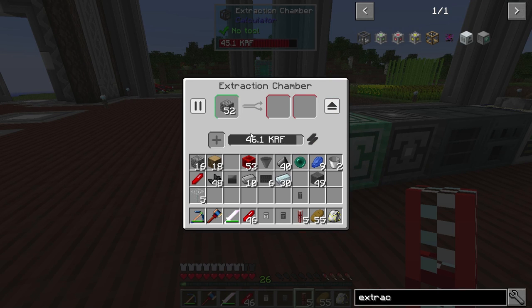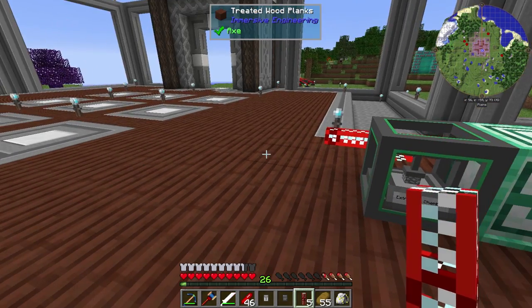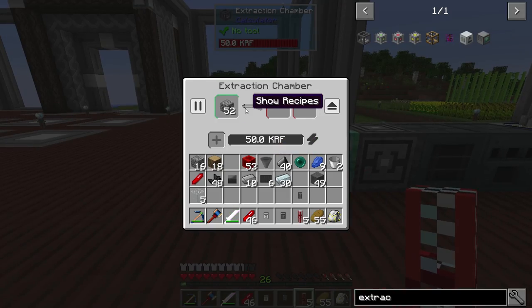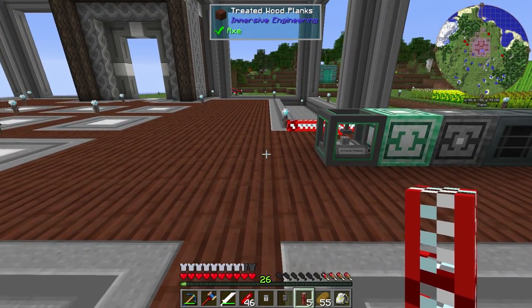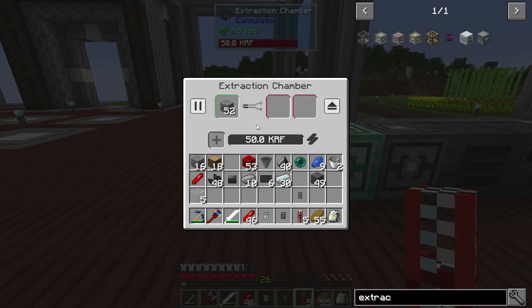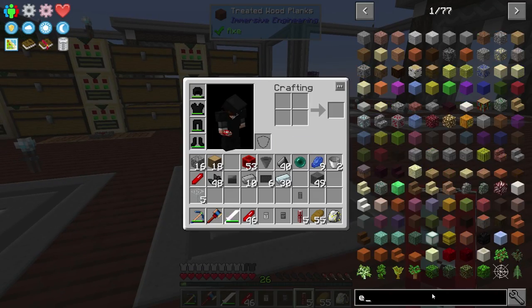It is moving — excellent. It's not very fast. At the current speed, I've mapped out that one extraction chamber would work with eight of the other machines. So the next one — let's go to extraction — because it's 12.5%, this one machine could support eight of the reassembly chambers.